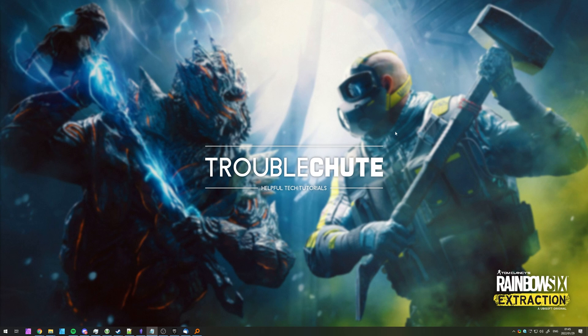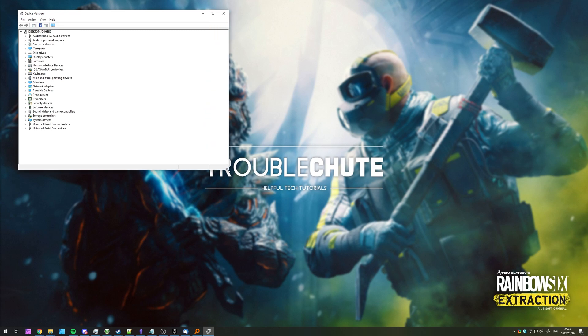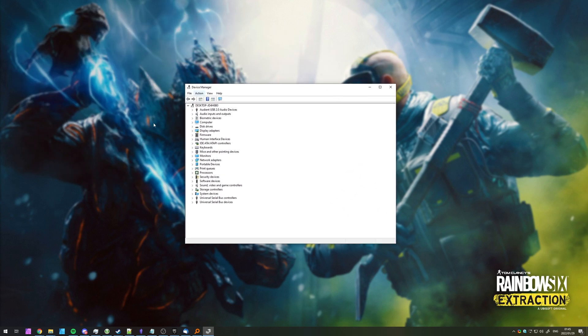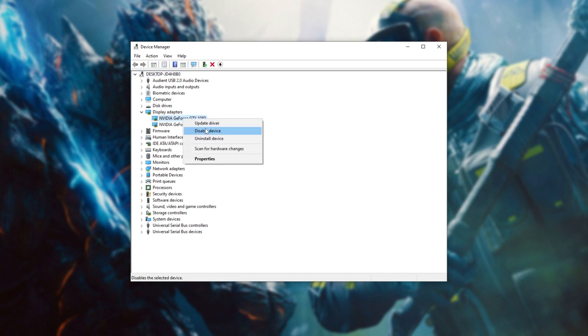A solution I've heard of is simply disabling your integrated graphics card if you have one, so that you only have your dedicated graphics card selected. The graphics setting we adjusted earlier should solve it, but if it doesn't, hit Start, type Device, and open Device Manager. Note that if you don't have a dedicated graphics card or you're not comfortable doing anything, don't follow these steps. Expand Display Adapters, locate your integrated graphics card — which will usually start with Intel or AMD — right-click and simply disable. Note that you don't want to do this if you only have one graphics card.